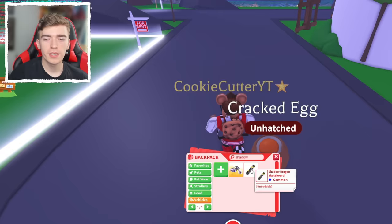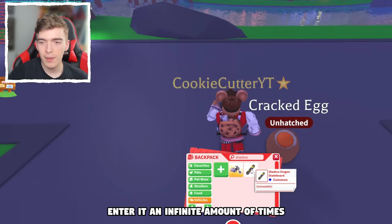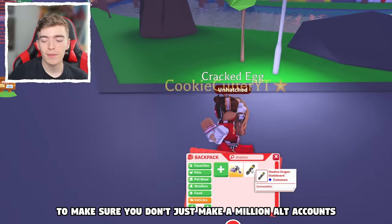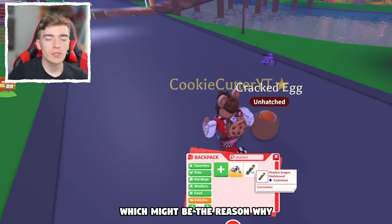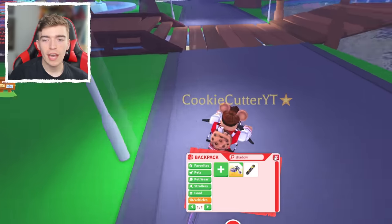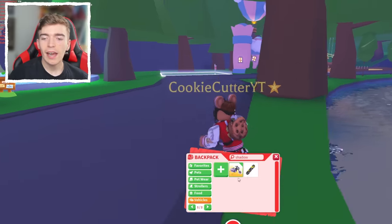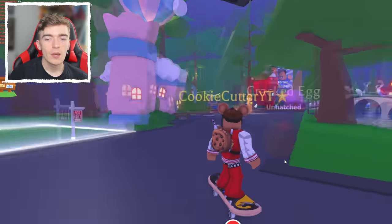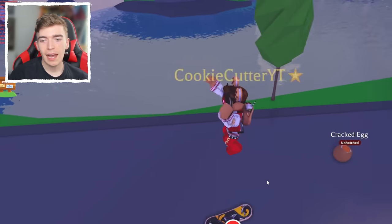So I guess since it's a code item, you can't enter it an infinite amount of times. Maybe that's why it's untradeable — to make sure you don't just make a million alt accounts and trade it to yourself. So we've got the Shadow Rider, which is a really cool Shadow Dragon head vehicle, and now we have the Shadow Dragon skateboard, which is a pretty cool skateboard.